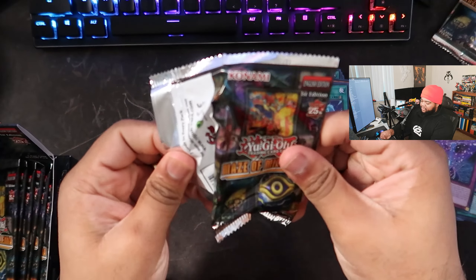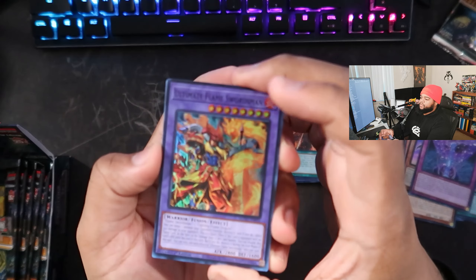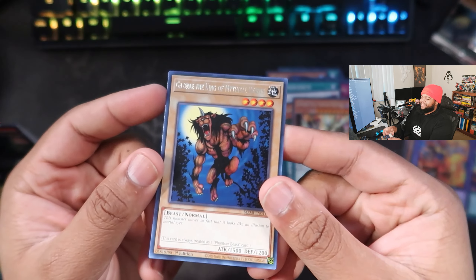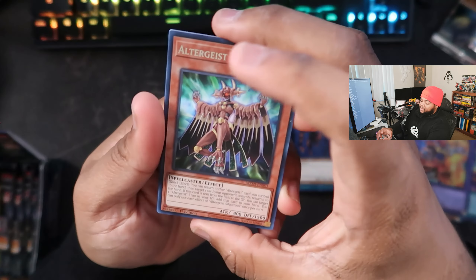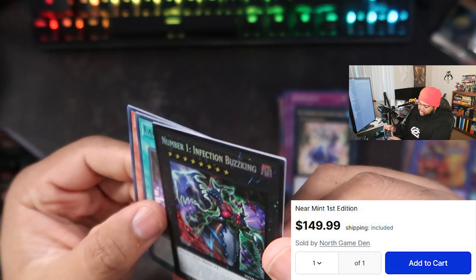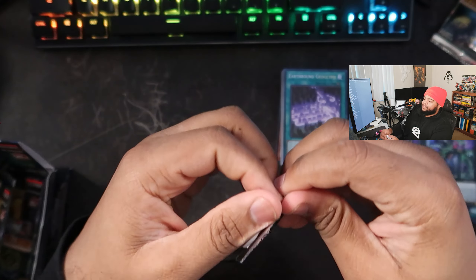On to the next pack — I gotta look up some of these prices because I don't know how much anything costs besides Bonfire and Triple Tactics Thrust. Flame Swords Dance, Emergency Ultimate Flame Swordsman — it's a super in its own box, kind of funny. Organized Dragon, Magic Specter Crow, Supreme King Dragon Odd Eyes, and Gazelle — sure, I'll take a Gazelle. Then: Altergeist Siliquidus, Totem Pole, Reinforce, Full Armor Crystal Zero Lancer, Number 1 Infection Buzz King — oh this is a Collector's Rare! Earthbound Geoglyph and Multifaker — Multifaker used to cost a pretty penny back in the day. Interesting Collector's Rare!